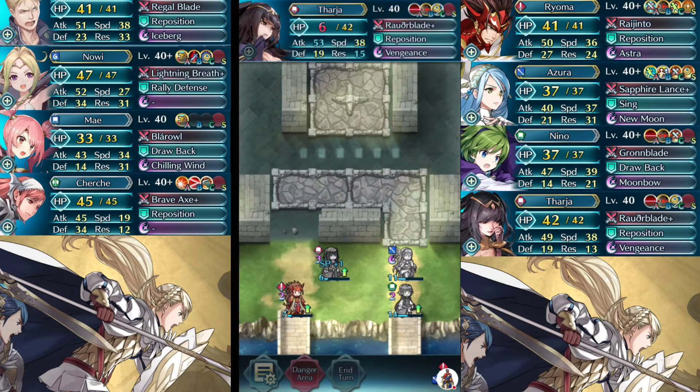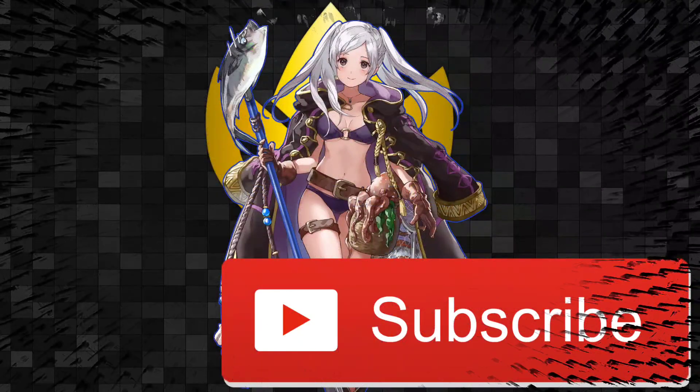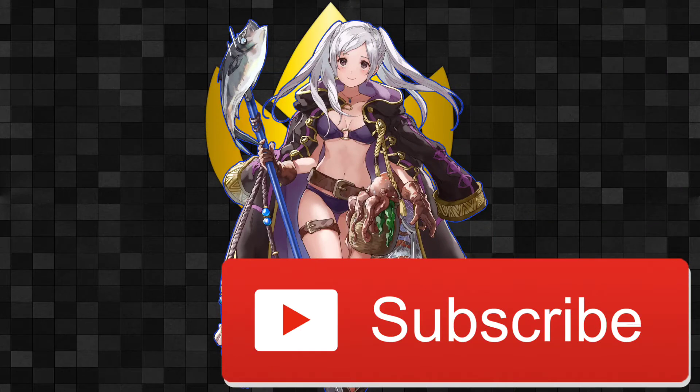Ryuma could be replaced with any mage that can deal that kind of damage and has Reposition. You need to have a blue dancer in this case — you can't use Olivia. But otherwise, that's pretty much how it goes. If I gave you anything to think about or helped you out with a tactic, give me a thumbs up and let me know in the comments — I would love to hear your stories. Thanks, guys. I appreciate it so much, and until next time, take it easy.